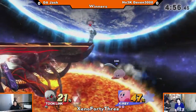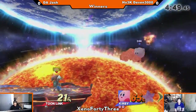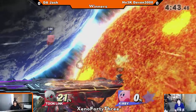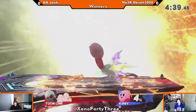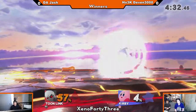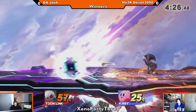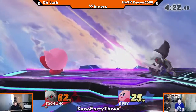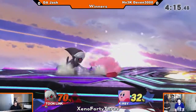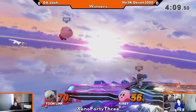Kirby also has one of the quickest forward smashes in the game, so Jash is going to have to watch out for that. It's surprising — the strength of the pink puffball. Toon Link and Jash in particular love throwing bombs at shields and then punishing the escape option. Devin's looking for those trips off of down tilt, because that's an RNG factor, and then looking to follow up on him.